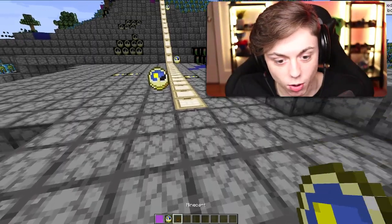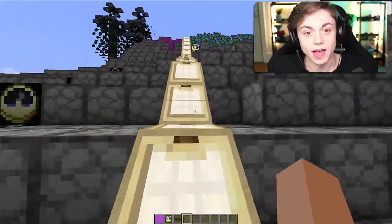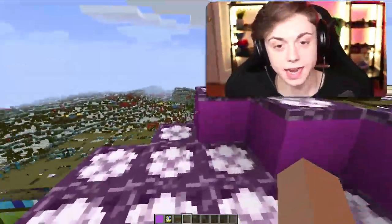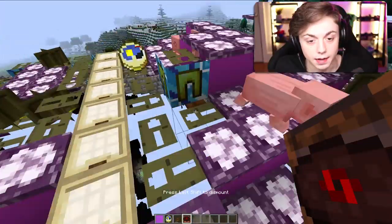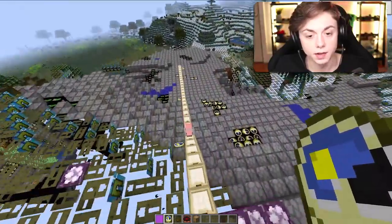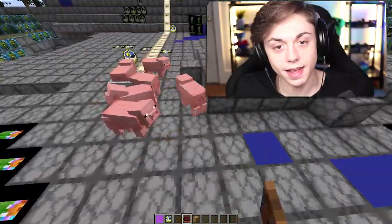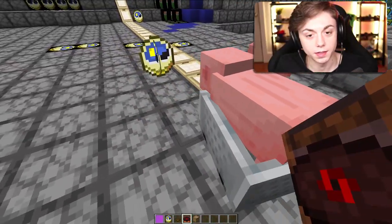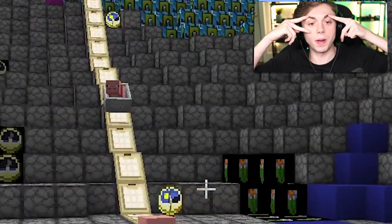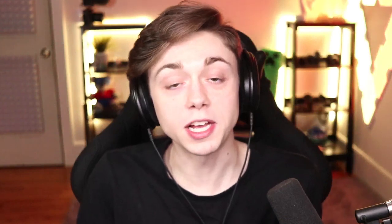We've got activated rails — I'll put down a redstone torch and they turn into doors. The minecart is a bowl, but it actually does look like a minecart, which is good. Get in, pig! He did it — he hopped in! You're going back up to your family.